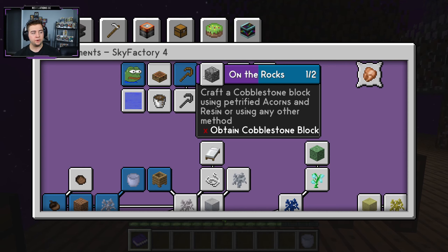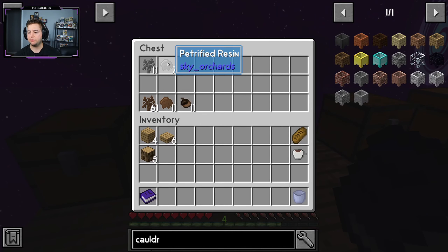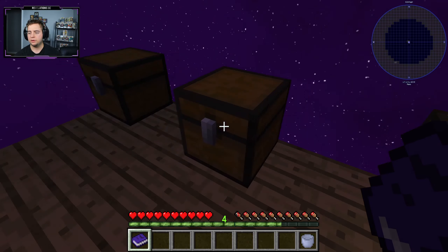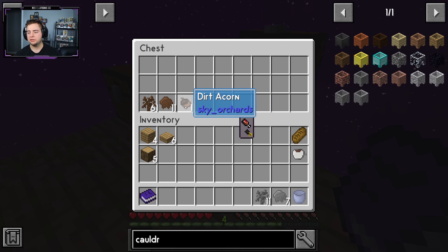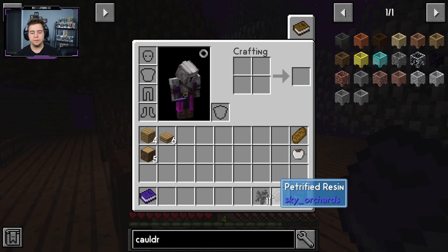The primary thing we need is cobblestone. I don't really know how we're going to get it, but I figured we should read the description first. It says to craft the cobblestone block using petrified acorns and resin, or using any other method. I'm assuming we need a bunch of petrified stuff, and if that's the case then we are in trouble because we have little to none.